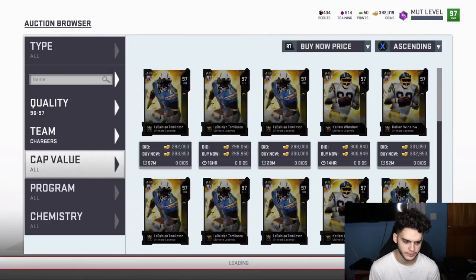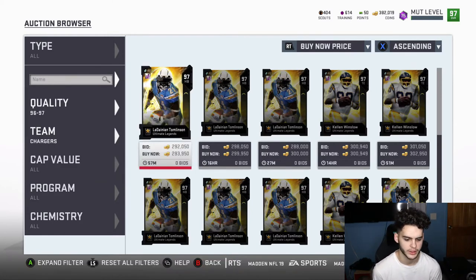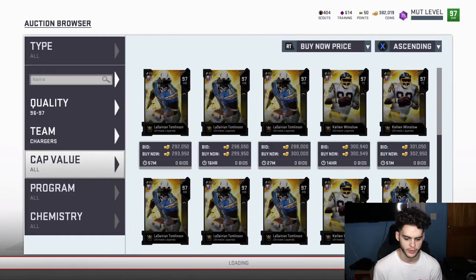As far as Ultimate Legends, what I'd like to snipe is All-Stop, but I can't spend that kind of money on a fullback. I have Franco — Franco's good but All-Stop is nice. I need that because I run the I-form split stretch play where I get the fullback leading for me, and that could be an easy 6 every time with All-Stop.